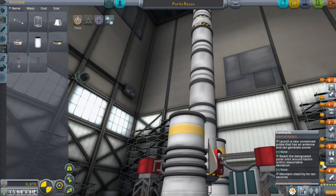I'm going to call this Porto Rosso — Red Port or whatever. Check your staging — make sure that goes in the first stage. We'll fire all our engines initially. Save that and we're ready to go.